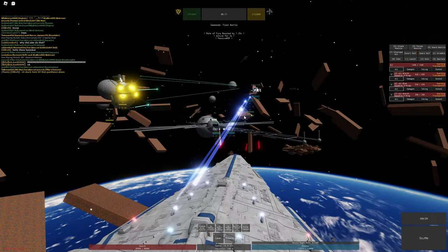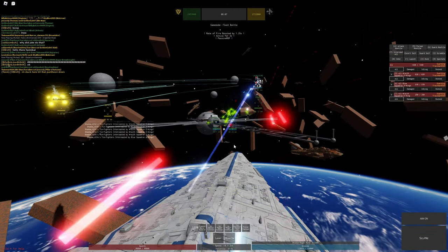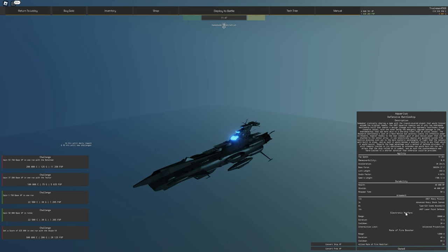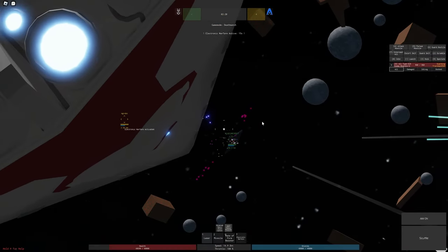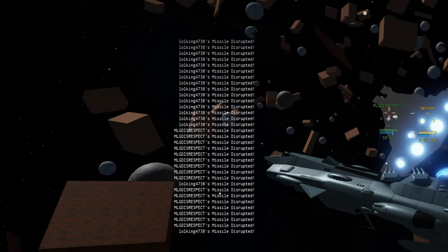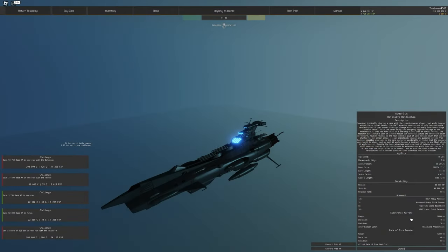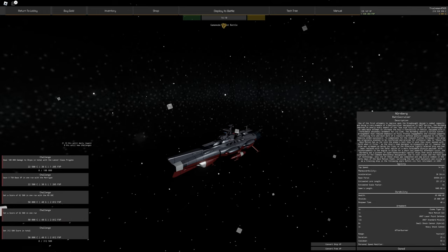There's also an interdiction field or electronic warfare ability. Basically it makes missiles useless within its radius — so if someone shoots missiles at you and you turn this ability on, it negates all the missiles and gives you XP for negating them. It's a really useful way to both support your team and keep yourself alive.